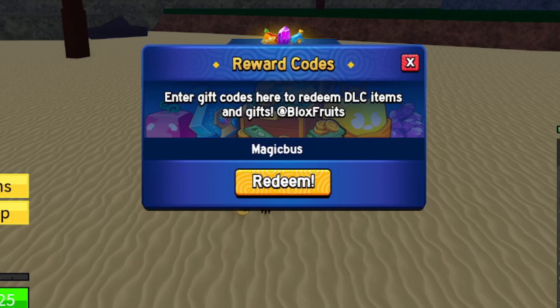Next is code MAGICBUS — uppercase M, lowercase A-G-I-C-B-U-S — redeem that for an XP multiplier. Then code STARCODEHEO — uppercase S, lowercase T-A-R-C-O-D-E-H-E-O — also an XP multiplier. After that, code FUDD10_V2 — F-U-D-D-1-0 underscore V2 — though that one only gives like two Beli, barely worth it.